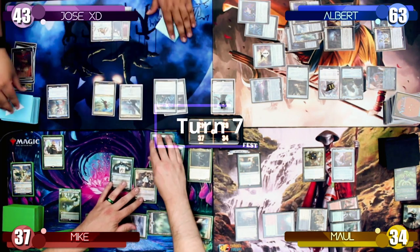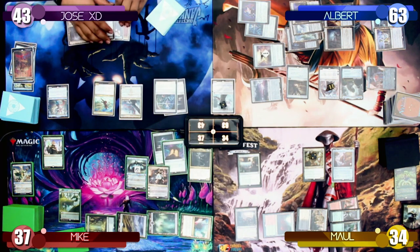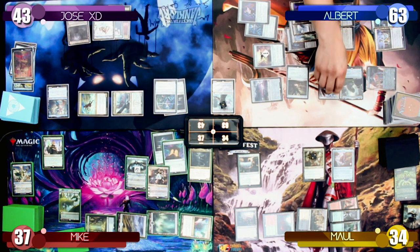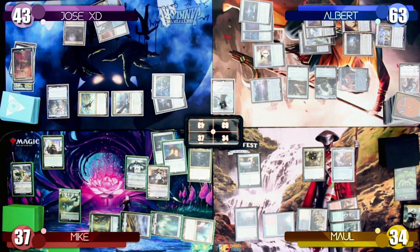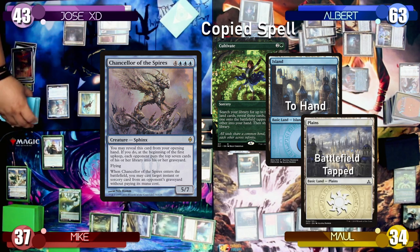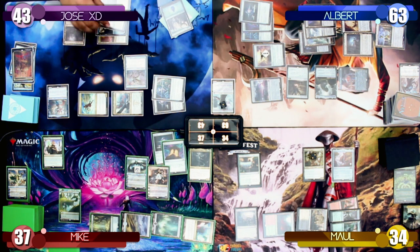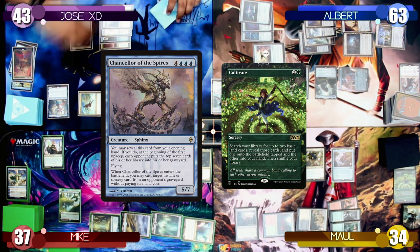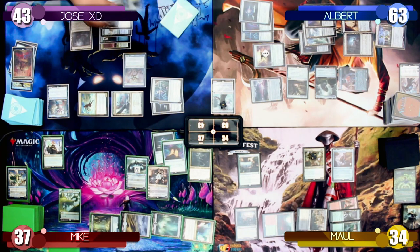Jose starts his turn, draws a card, drops a Ghost Quarter, and rushes into combat dealing 7 damage to Karn, removing him from the battlefield. With Karn gone, Mike can use his mana rocks, allowing Jose to cast Chancellor of the Spires. As it enters, he copies a Cultivate from Maul's graveyard. On his end step, he uses Thassa to blink the Chancellor, copying the Cultivate again, putting another Island on the battlefield and a Plains to his hand.